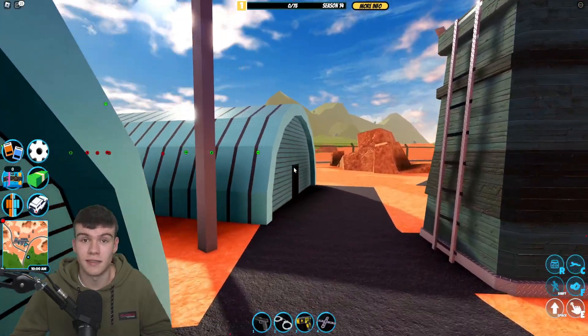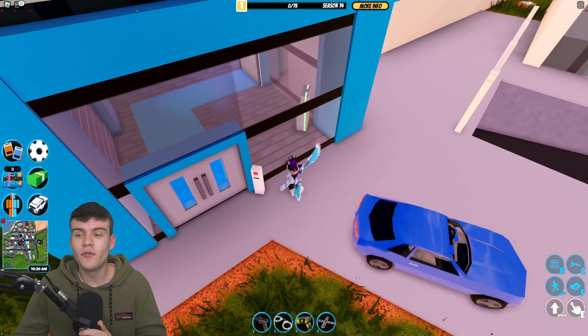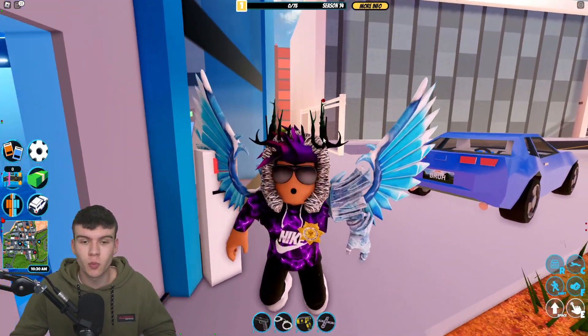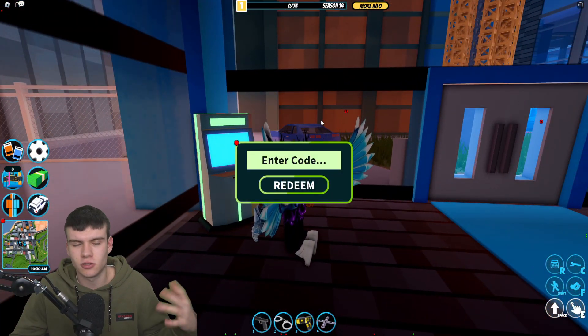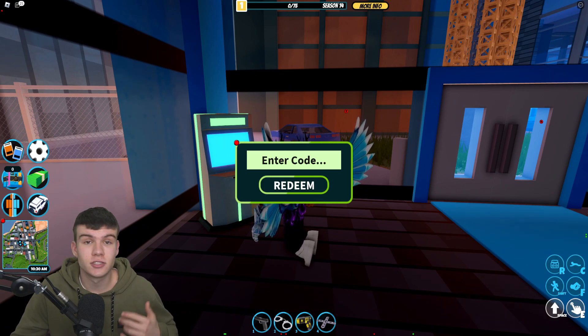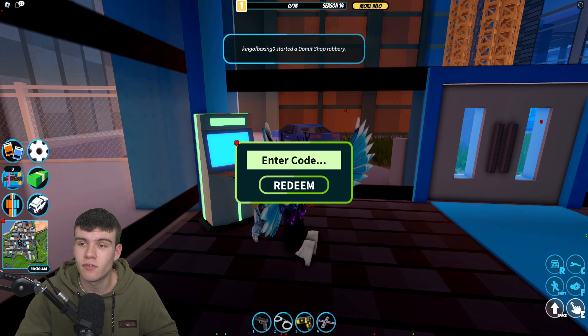So here without further ado, let's redeem all the newest codes in the game. For those who don't know, in Jailbreak the way to claim codes is to run over to one of the ATMs — you'll normally find them on police stations — and then the code money option will come up. These are in no particular order, so let's get into them.